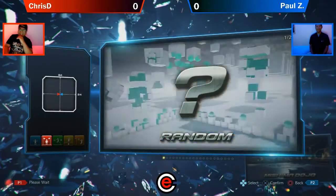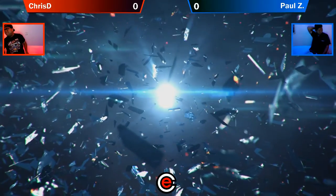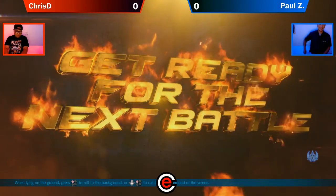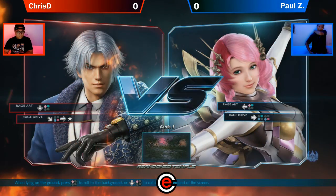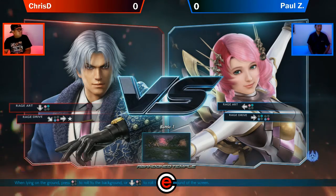Set Rage Art, man. That is a pro tip. If you're playing console, you should be setting your button. Unless you're afraid you're going to randomly hit it, you should be setting that button. Some of these Rage Arts are not complicated, but they're in a way where it's supposed to be out of the way so you don't do it accidentally. And that sucks that it's out of the way.